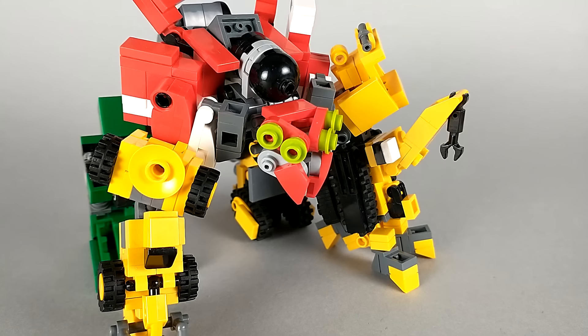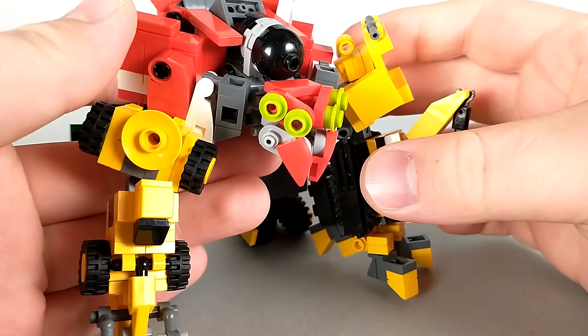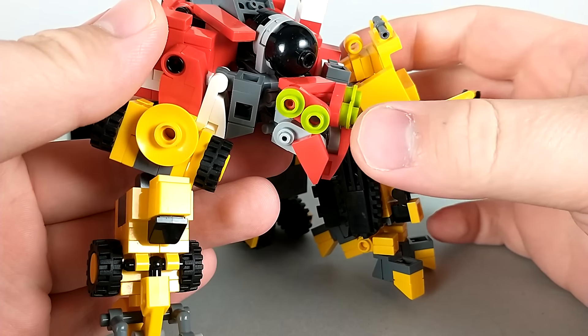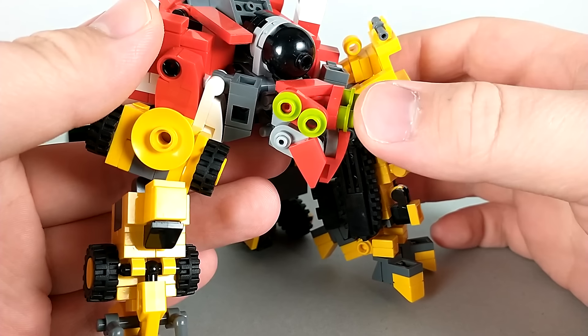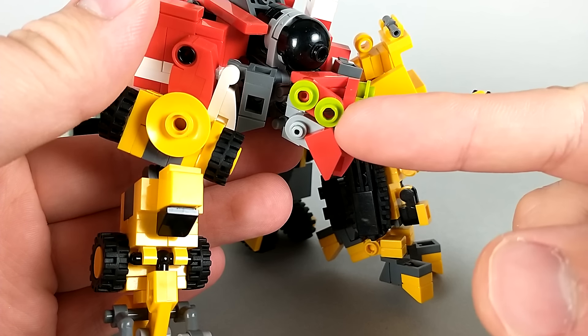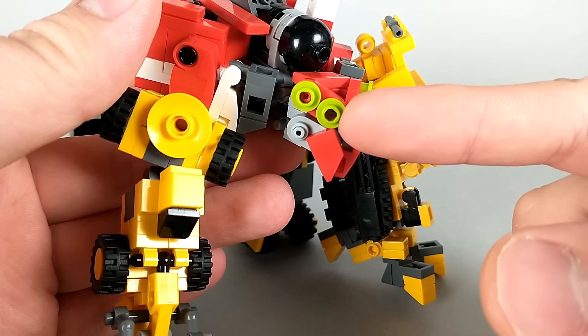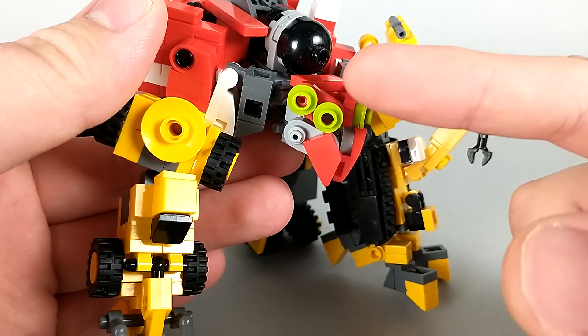Let's take a closer look at the head. I think it's a really effective simplification of the design, and while it misses a few details, I think it has all the key shapes and ends up looking pretty accurate. One unfortunate thing is that the eyes are lime green — I would have much preferred a translucent color so they stuck out a little bit less. But unfortunately, as of the time of this video, this hollow stud doesn't actually come in any translucent green colors, and for the transformation and how these are connected, these studs need to be hollow.